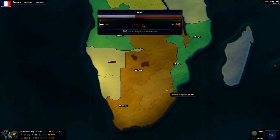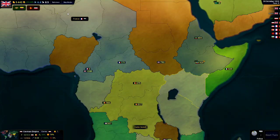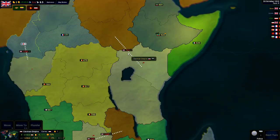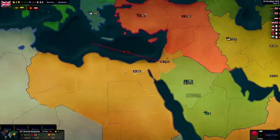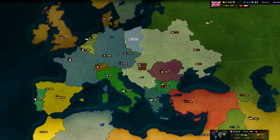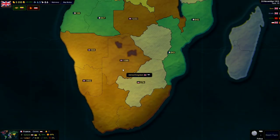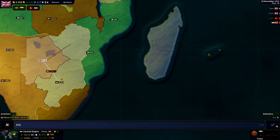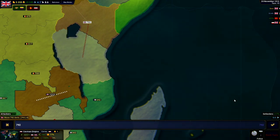We've taken the Holy Land and we're also getting pushed back a little bit in Africa. So we're going to hopefully try to push out the Germans here in Africa this turn and see how things go for us. World War I is going pretty good so far, guys — we're fucking them up. This is too easy. Really, all we got left is a couple of German holdouts in Africa. Other than that, Germany is fucking done. They're finished.